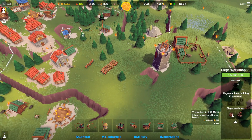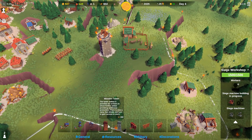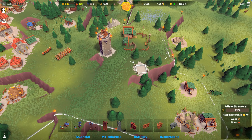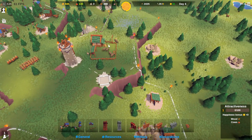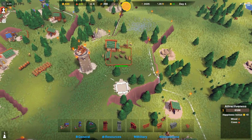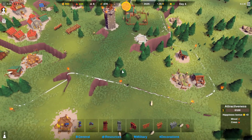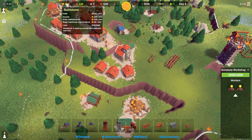I'm going to work on another trebuchet once I get one more stone. There we go. I'm also going to build a tower. It will be a wooden one for now because I don't have enough stone to build a stone one. But I can always upgrade that later down the line. I'll put it over here — could have probably placed it down there, but it's fine.